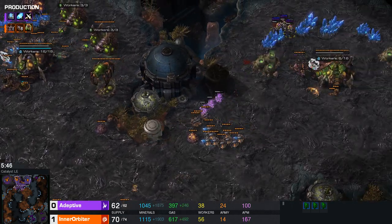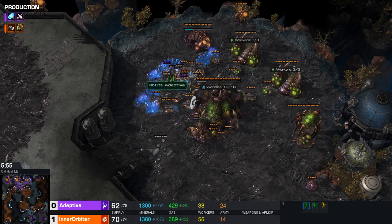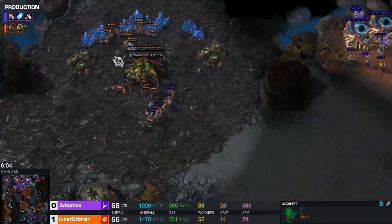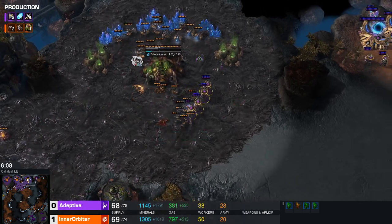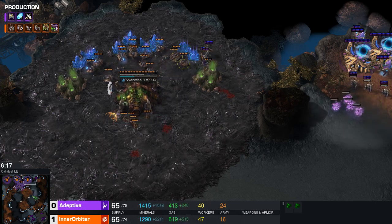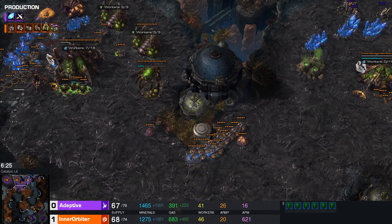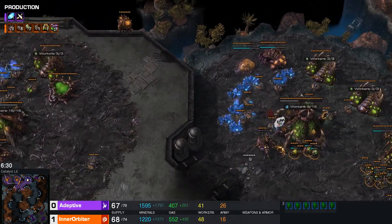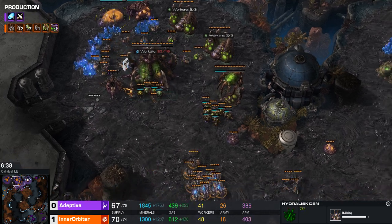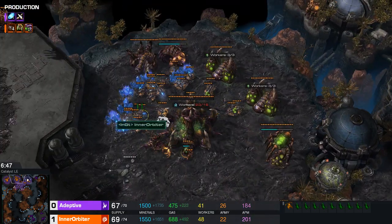The Adepts pressure the third base. The Banelings are about to finish but Inner Orbiter only has Lings to counter right now. Lings obviously kind of disappear to Adepts. The Adepts shade into the natural base to find more damage. It's awkward dancing around with the Queen and drones hitting them. More Adepts are on the way, focusing down the hatchery. Attempting to position them behind the gas so Lings can't get a full surround. More reinforcements making their way across the map, and warping in up north. Hydras are on the way — but this isn't the right response. You want Roaches here since they can take more damage from Resonating Glaives, and Hydras are a light unit that take longer to build.